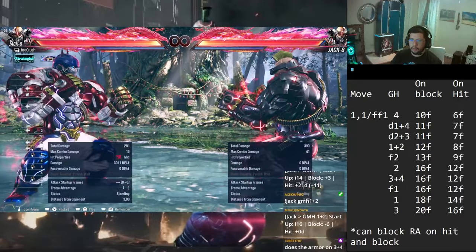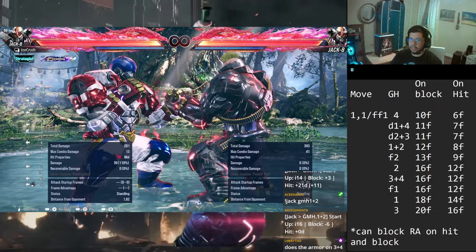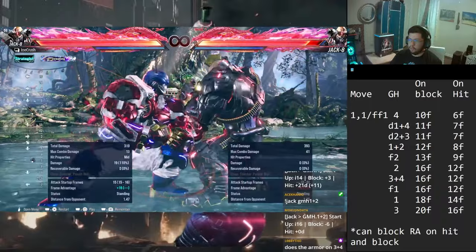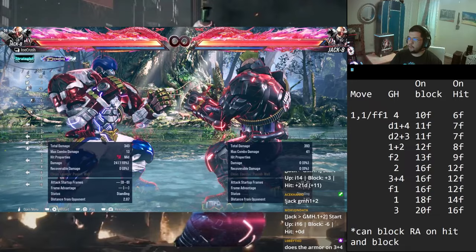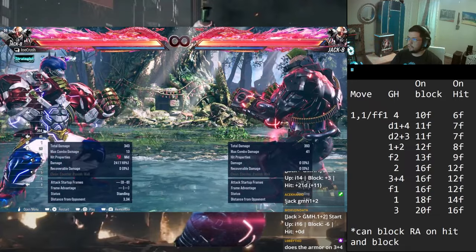The armor comes out on frame 7. If you do 1,1 you're plus 8, and the armor activates at 7 - so there's still one frame before they can even do anything before the armor is coming out. So armor is just a safe option to stop anything.